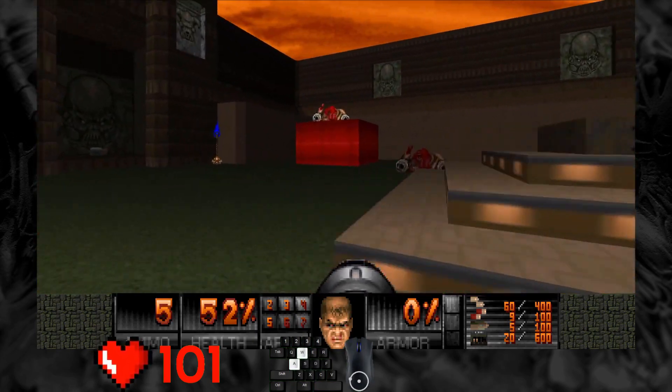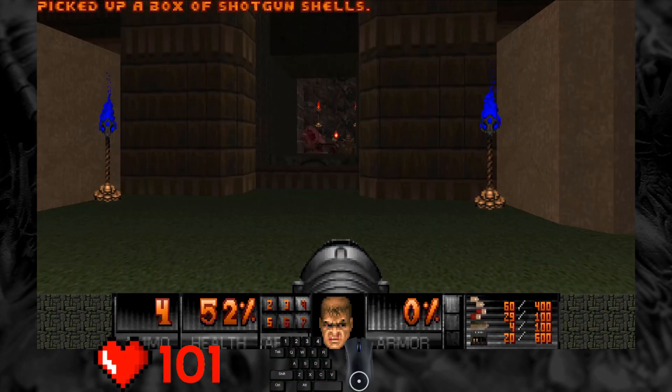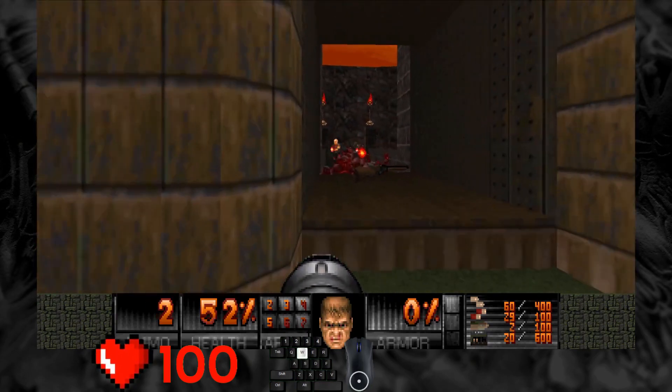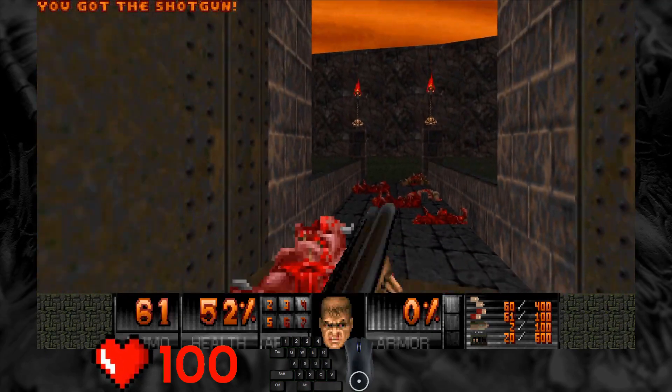A very fast start. Almost all the Mancubi died with 3 rockets. We have some rockets to spare, let's clear the entrance quickly. And switch to the super shotgun. Get close to shoot to deal more damage.